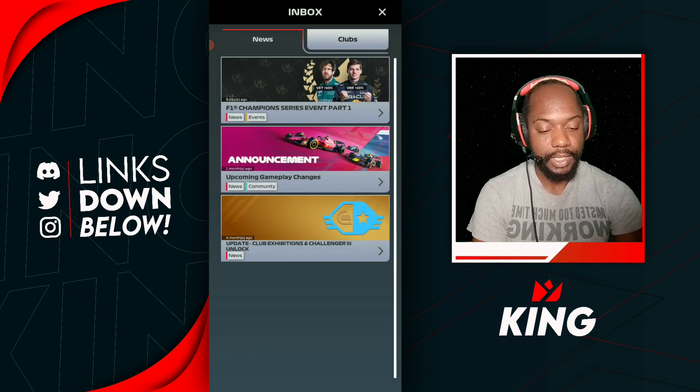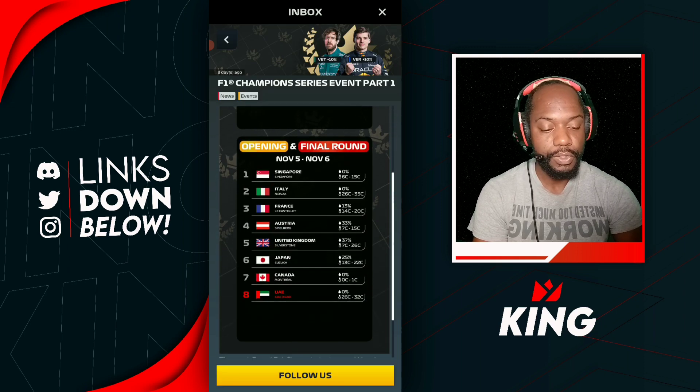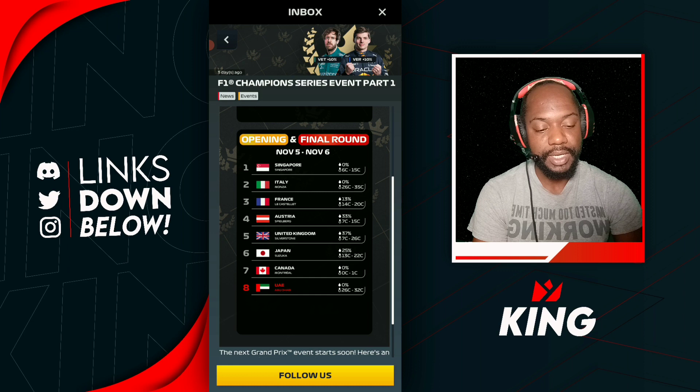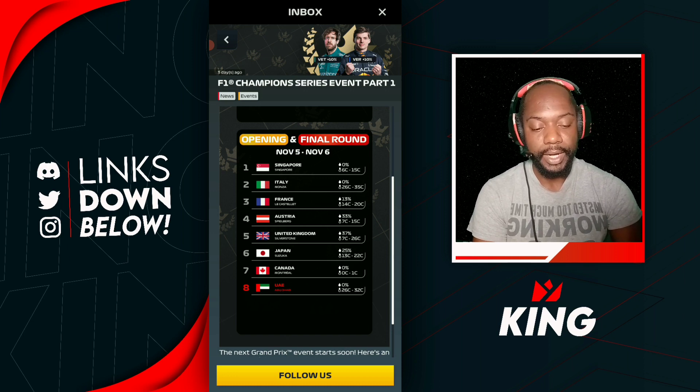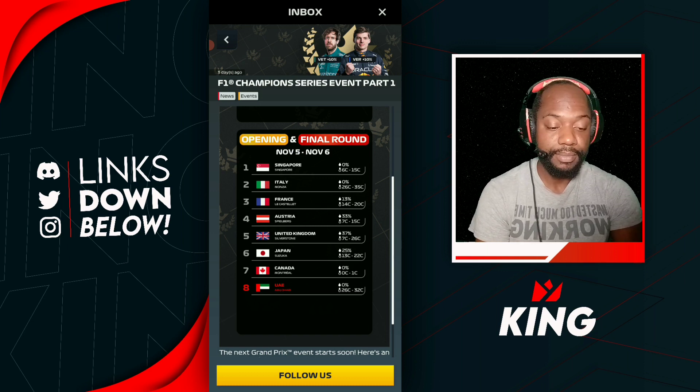The United Kingdom is essentially the same as Austria — it requires corners and speed if it's dry, and corners and speed if it's wet as well. So if it's a wet race, use the same boosts you'd use on Austria for the United Kingdom too.